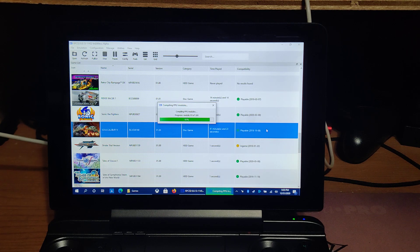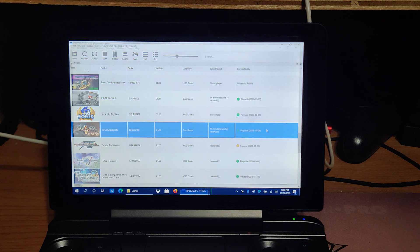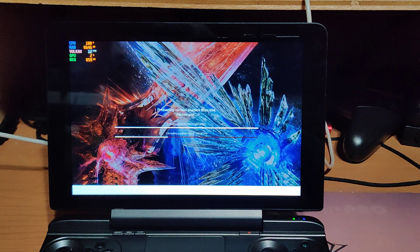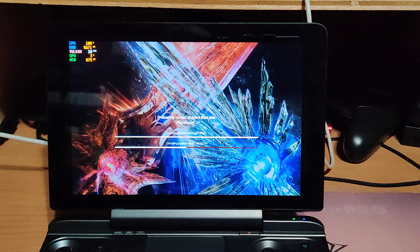I have all the latest drivers installed. This RPCS3 build at the time of recording is version 0.0.13-11452. When you find the emulator, always look for how to enable automatic updates, because there are daily updates and configurations to make games work perfectly. I found a configuration that works well enough for me. The system runs on NVMe storage — it also supports an SSD or NVMe M.2 card if you want to add one.